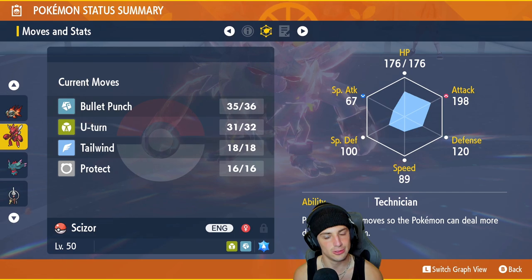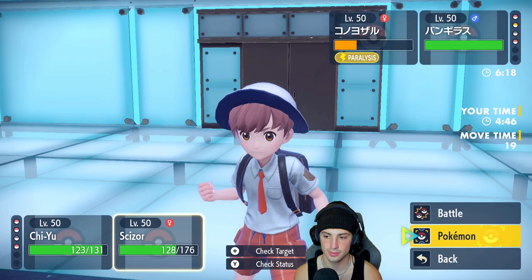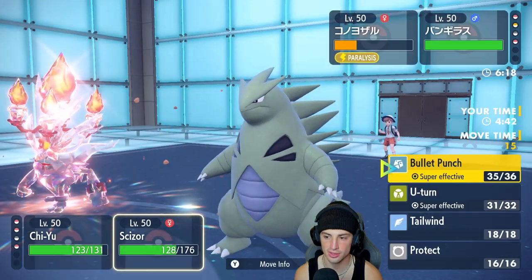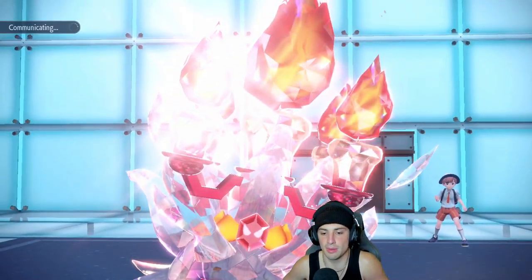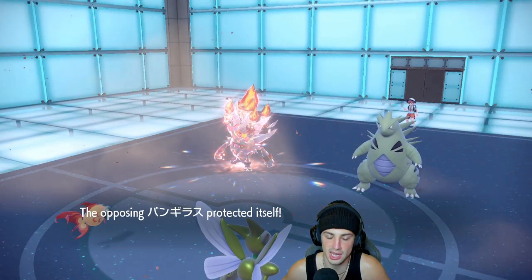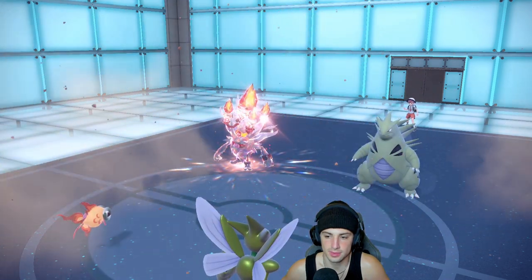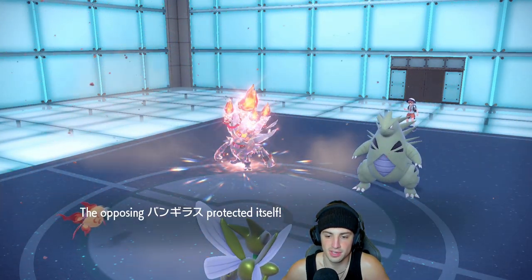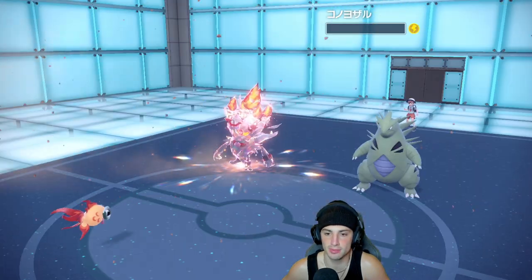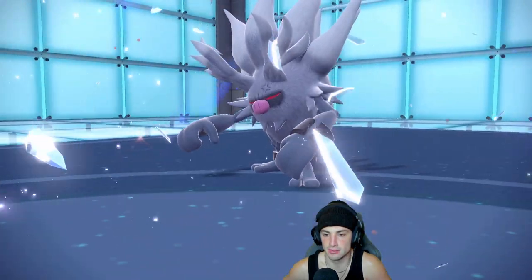The real question — does Scizor outspeed Tyranitar? I think Tyranitar is a little bit faster. I think we just go into Bullet Punch. We're protecting overall — that's fine because we're gonna take out Annihilape here. Bullet Punch comes out — Klefki does have Dazzling Gleam, we might need to use that later, but this should KO. Gyarados comes out — I am going to Dark Pulse into Gyarados and just keep ripping into that.